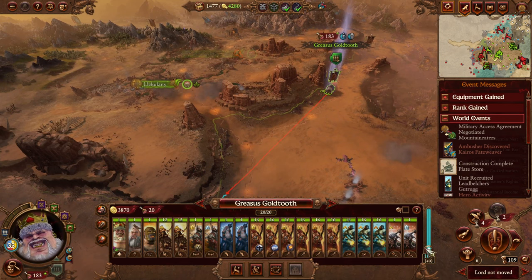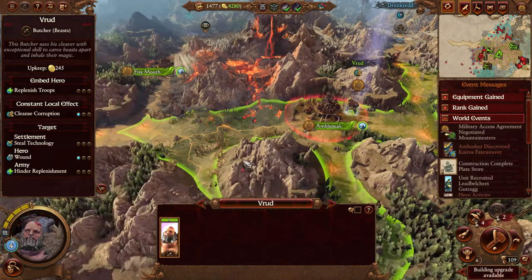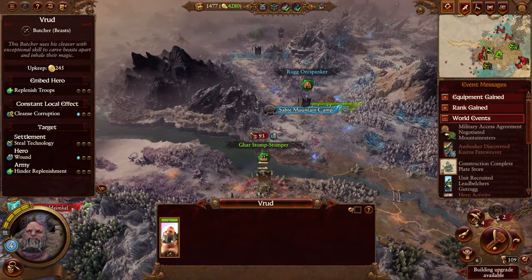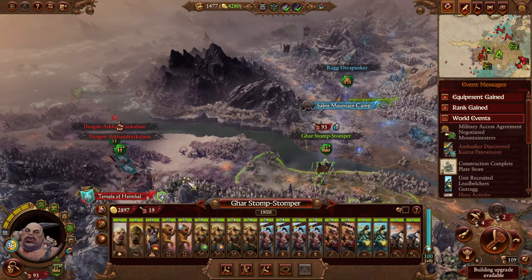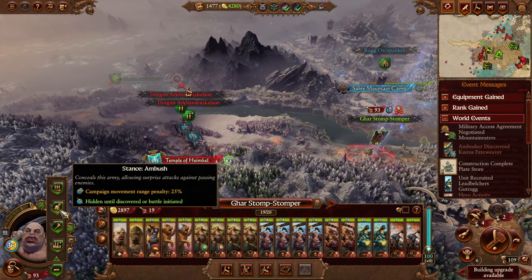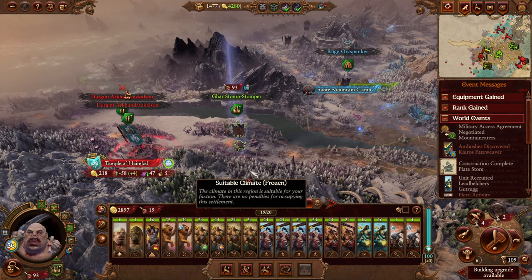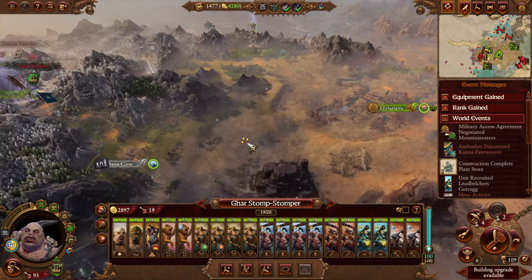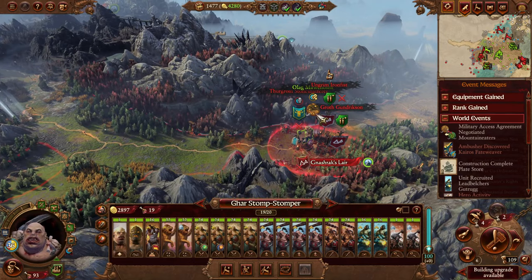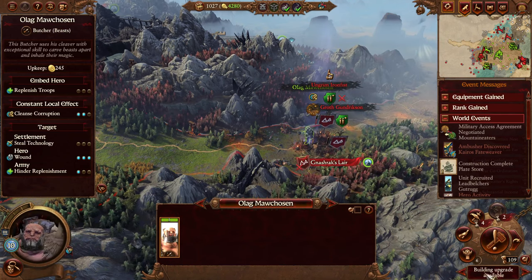Greasus, you have already moved. Greasus, throw a feast in my honor. Gar, you haven't moved yet — well you can't quite reach it. So we'll go back into an encampment stance and head over here; next turn we can reach that. This one here — success! Good, no more upgrades.